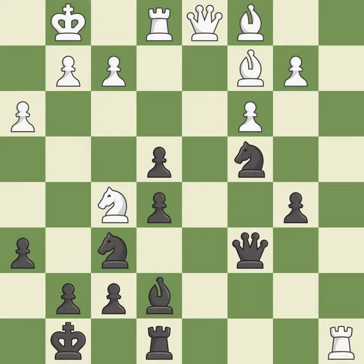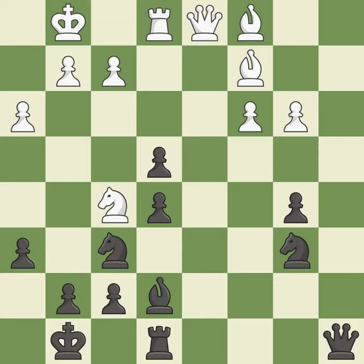This activates a rook by developing it off its starting square — it is best. After recapturing, the opposing knight is kicked by a pawn and must now move or be captured — it is best. This move puts the knight on a safer square — it is good.